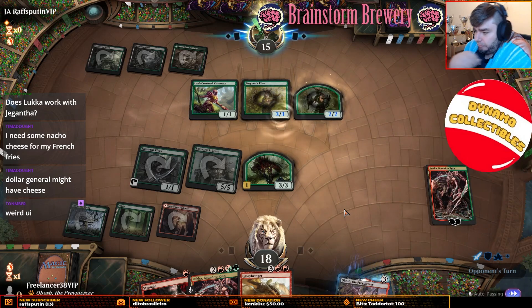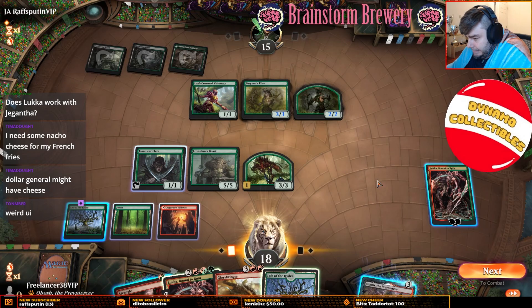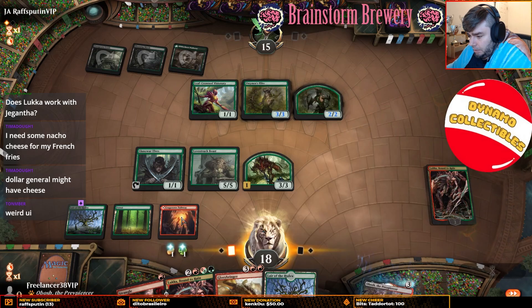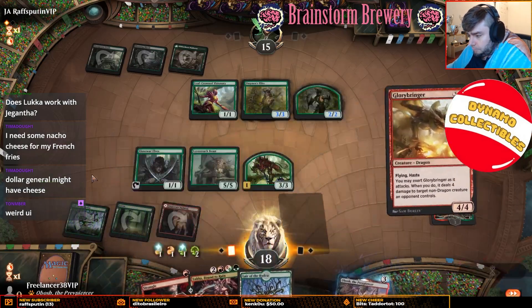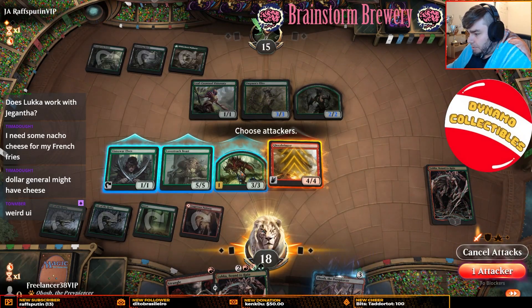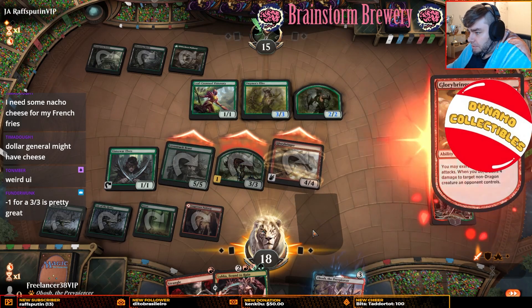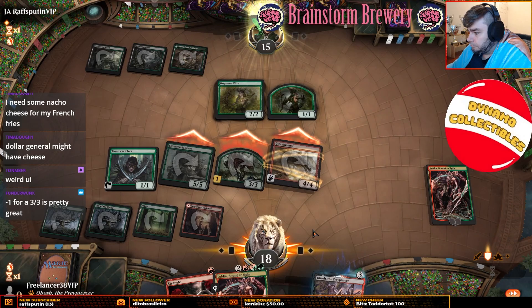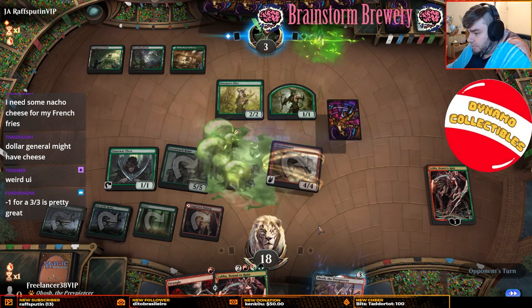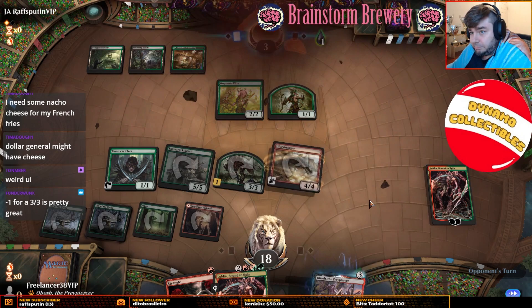Next turn we can play Glorybringer — we draw any land, we can play Glorybringer Strangle. Let's just go green-red. Exert, attack, attack. We'll hit this. Might as well — a three-three's pretty great, yeah that was nice.